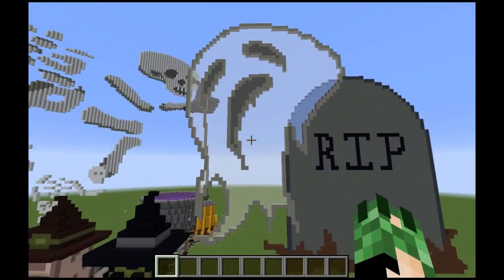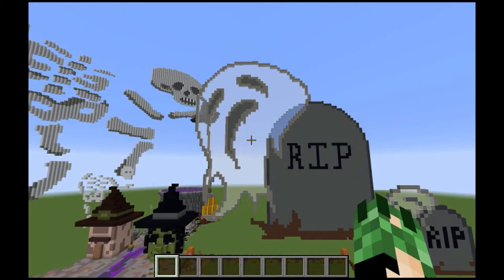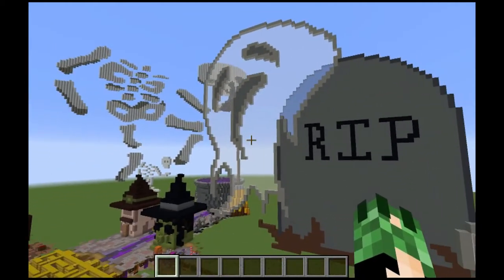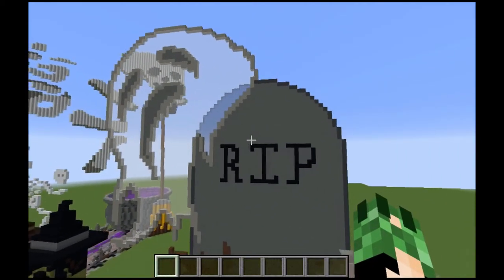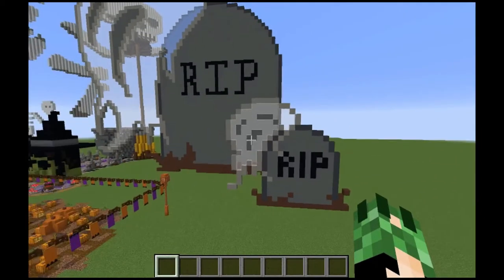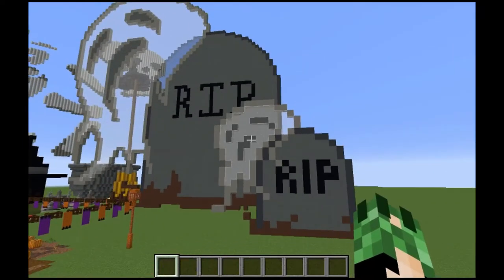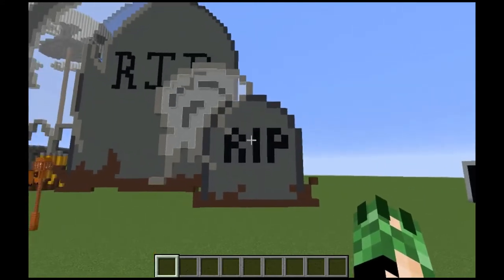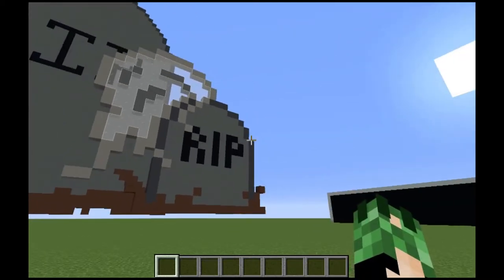So this guy was the first one that I did for this, and I'm really proud of him. He is such a melty ghost boy and he's so sad. I love the character he has. I made him out of glass so you can see through him, which I think is a really fun effect. And then I made him smaller, and somehow in the smaller version he's even more sad. You can mess with the size and scale and make it the size that works for you.